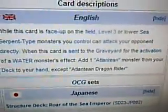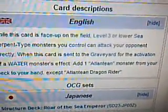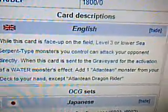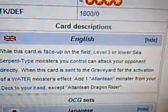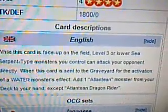Description: When this face-up card is on the field, all Level 3 or lower Sea Serpent-type monsters you control can attack your opponent directly. When this card is sent to the graveyard for the activation of a Water monster's effect, add one Atlantean monster from your deck to your hand, except Atlantean Dragonrider.